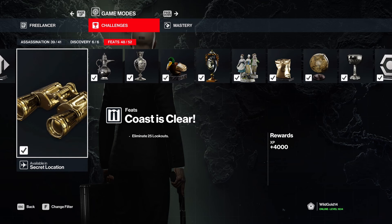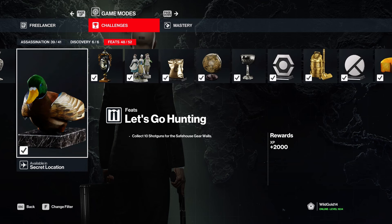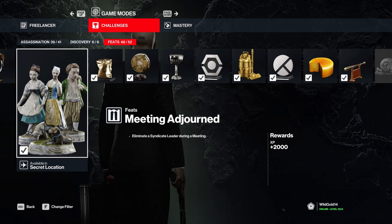'10 pistols,' 'Arms Trafficking Syndicates,' '25 lookouts' - difficult but doable, takes a bit of time. Hard mode, professional mode. 'Let's Go Hunting' - just collect shotguns. '47 firearms.' 'Syndicate leader during a meeting' - very self-explanatory and you only have to do it once. Just find who the leader is, wait for them to get into a meeting - they will, 100%. As soon as they do you can eliminate them and get the challenge.